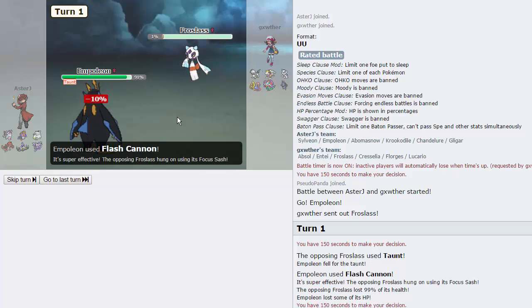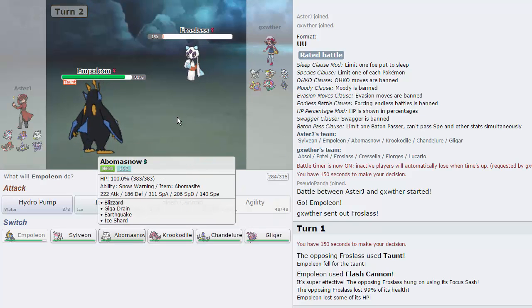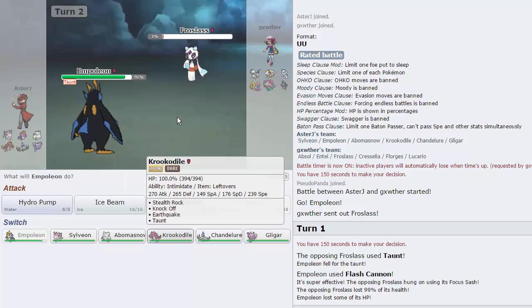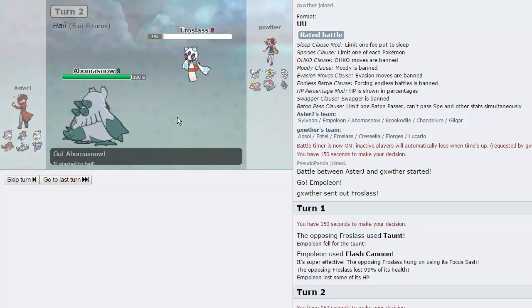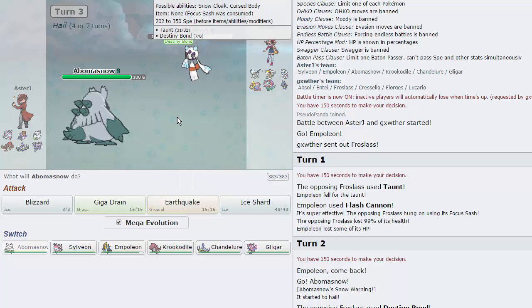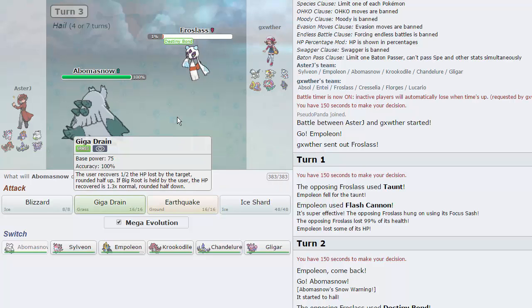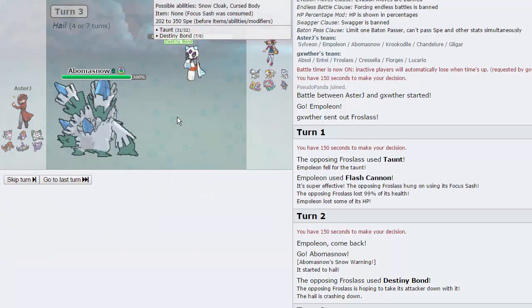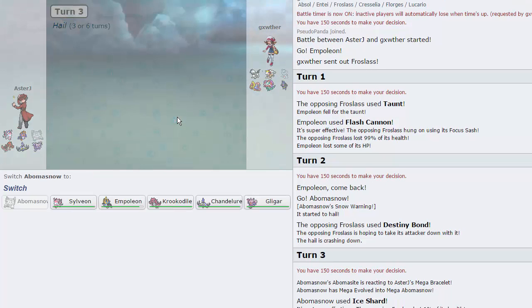Now it's going to be able to Destiny Bond. If I go into Abomasnow and then Ice Shard, I think I dodge that. I'm going to go Abomasnow to get up the Hail, and he is going to Destiny Bond. I don't know how the mechanics of Destiny Bond work when you go for a priority move the turn after, but I don't think it's still intact. Let's just go for it — I don't really need Abomasnow anyway. And we do go down. That's a little unfortunate, but now I know for future reference.